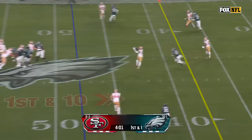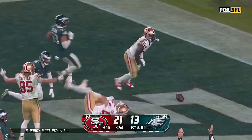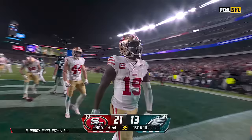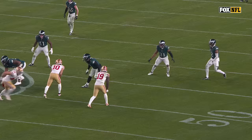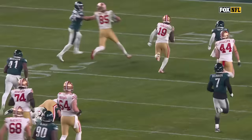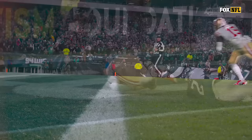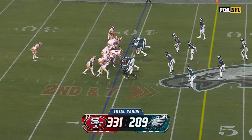Under pressure, Purdy throws over the middle, caught by Samuel. Breaks a tackle, still on his feet, at speed now. Samuel racing to the end zone — he dives and he's in. Debo Samuel doing what he does best: yards after the catch, running through contact. Nicholas Morrow can't bring him down, and it just becomes a foot race. 48 yards, and Samuel turned on the jets. Did he get in? He sure did — it's close but he was there.